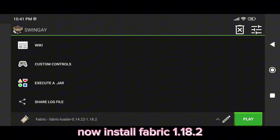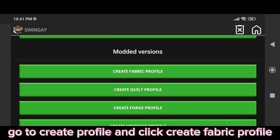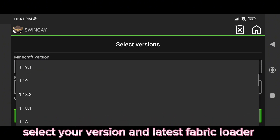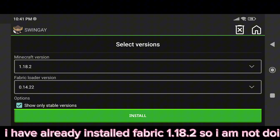Now install Fabric 1.18. Go to Create Profile and click Create Fabric Profile. Select your version and latest Fabric Loader. Double-click on Install. I have already installed Fabric 1.18.2, so I am not doing it.